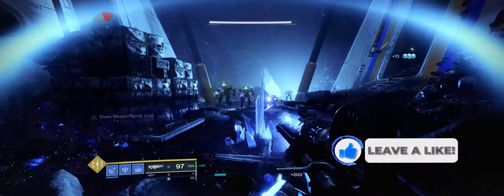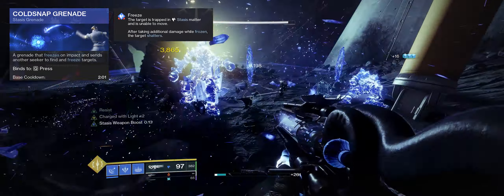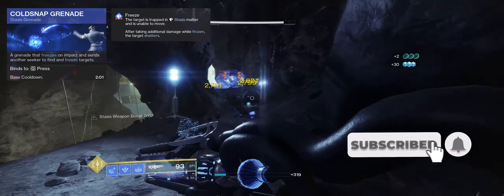Aspects and fragments. The first one is Cold Snap grenades. Pair this with the exotic Omni-Ansi gloves — essentially you'll have two grenades to throw around and freeze the room. Pretty good.